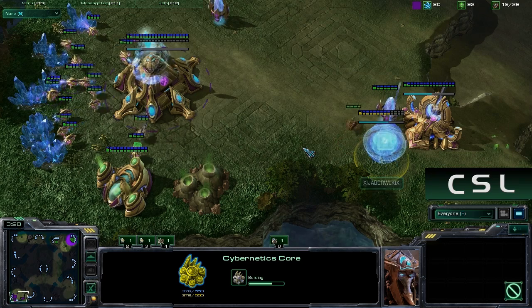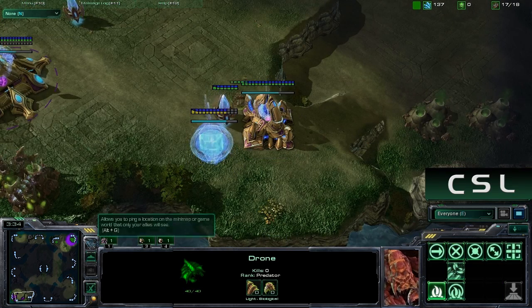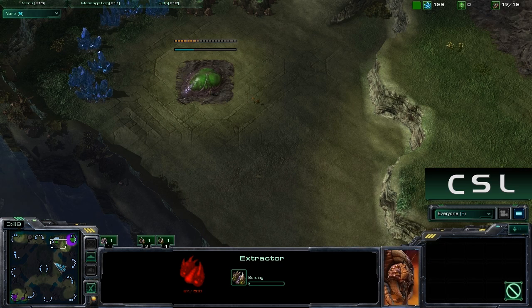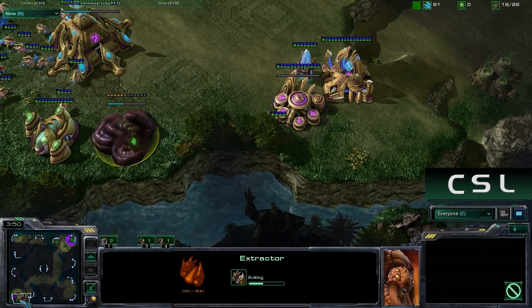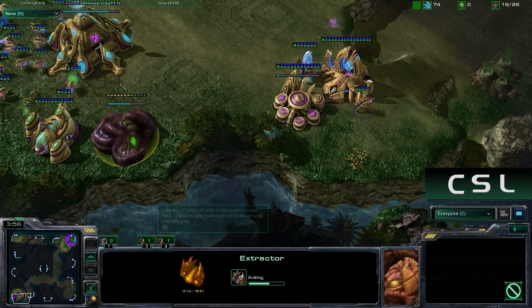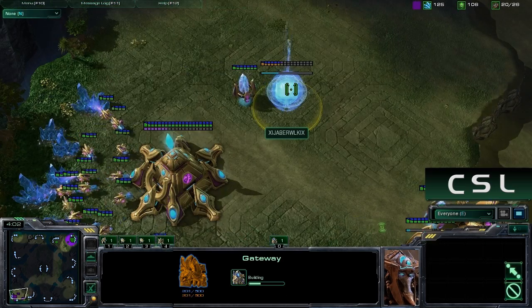He did cancel that extractor, but what I really needed to do in this match is expand with early pressure. Just like Day9 said in his daily - you either need to cross-expand right away, or you need to expand and go techy. You can't really do stuff in the middle. And I think what I tried to do is something in the middle. Unfortunately, as much as I listen to Day9, I just kind of messed up and owned myself.